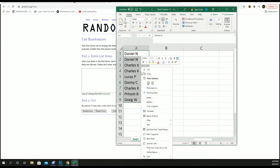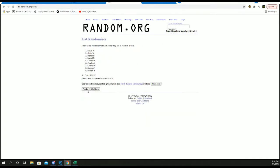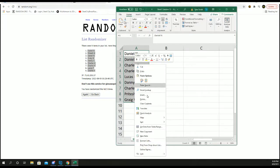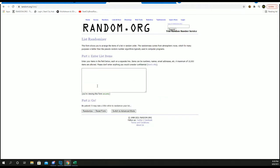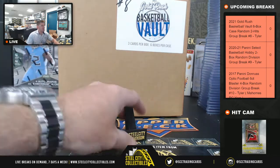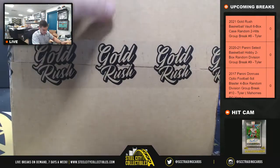Five times on the names. I'll enter each card one by one, random five times, split the list, match them up. Corresponding cards are the ones you will receive. Case break number eight — number nine is up on the site. Good luck, you guys.